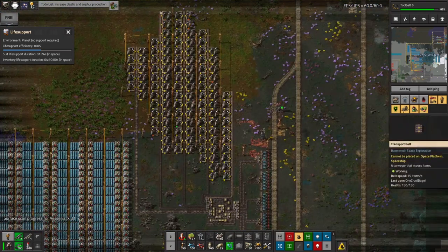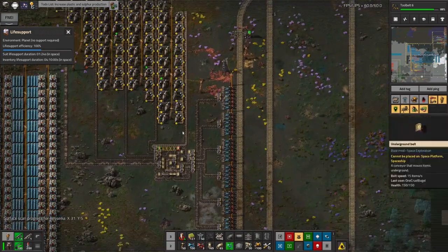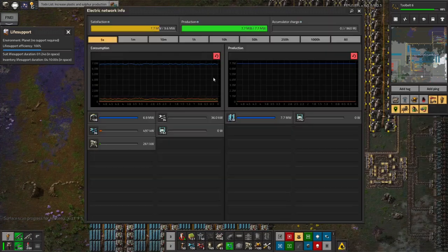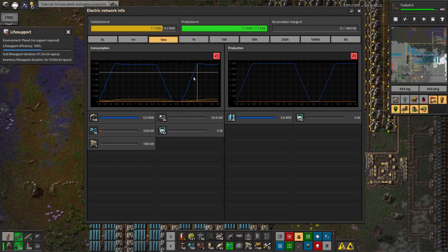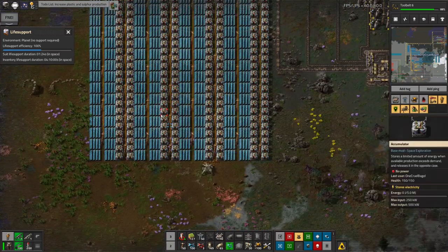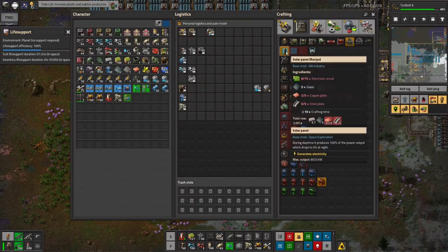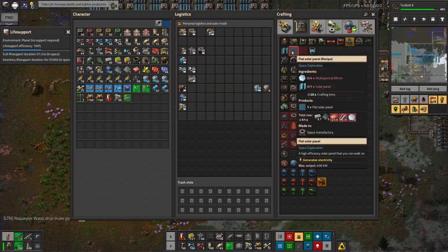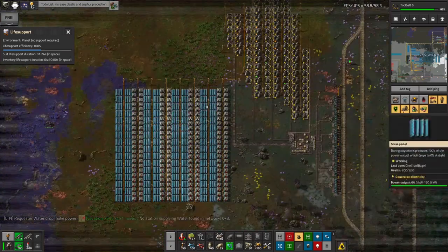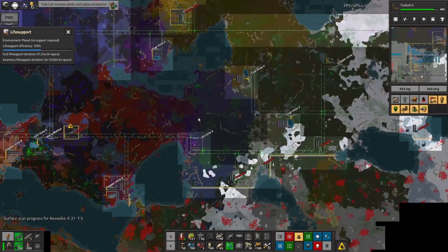We've got stripes of mining drills with the belts between them and the poles behind them, feeding down to a balancer and then into these stations that will just load up until they've got about 20,000, and then a train will turn up. Although it seems we've actually got enough now, so they're starting to fill up properly. A slight thing that's not ideal is they don't have enough power, so every night they turn off for a little while and then kick back in again in the morning. But I've decided I don't really care about that very much.